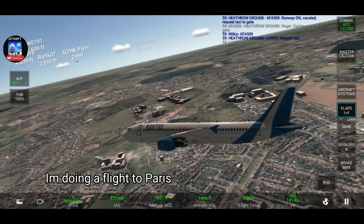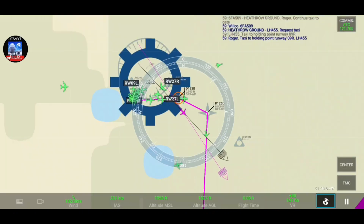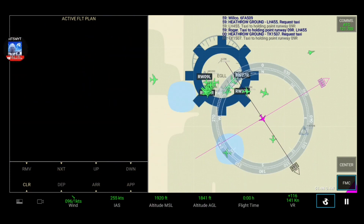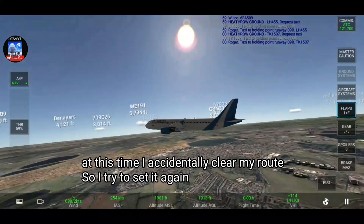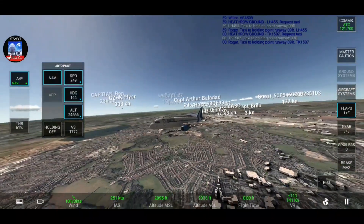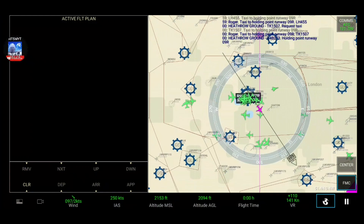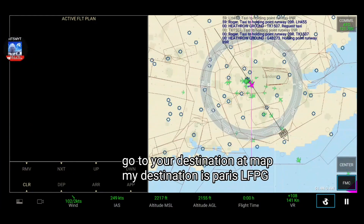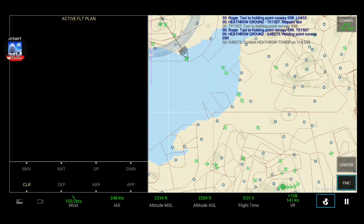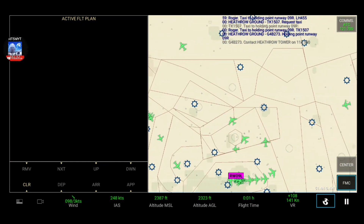Taxi to line runway 09 right. Roger. Link point runway 09 right. Contact tower on 118.500.